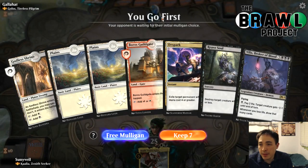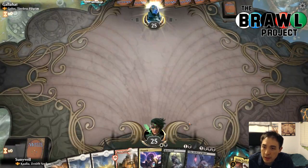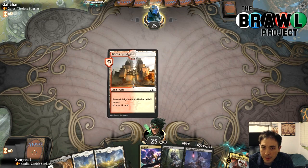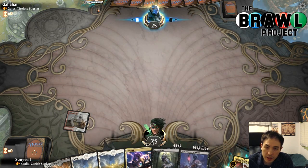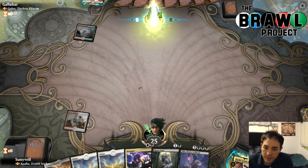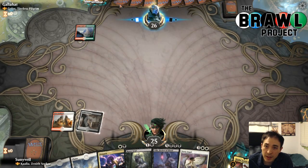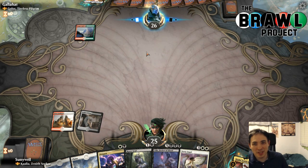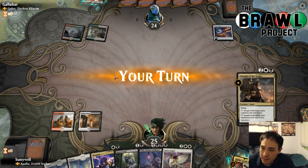Here we are against Golos. It'll be interesting to see what version of Golos this is. I'll go ahead and keep this — it's got all three colors and our first four land drops. We need to hit our lands in this deck. An accelerant would be nice. We've also got a D-Spark for the Golos — you can't let your opponents have a Golos in play at seven mana just casting a bunch of cards for free. It's not acceptable. Arcane Signet — that's a good start.